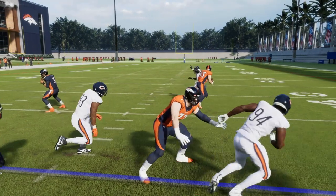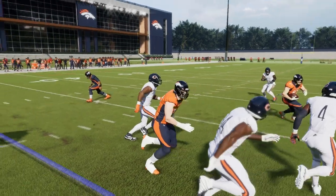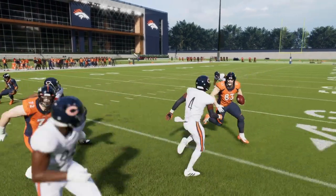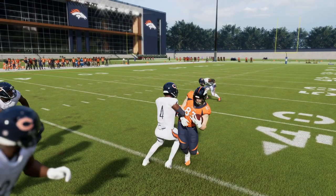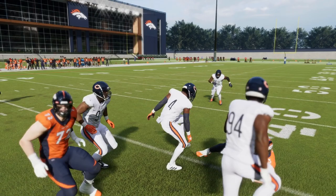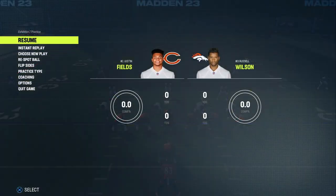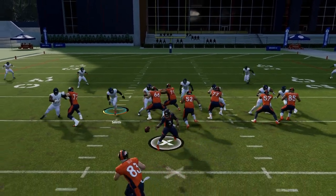But we click on and immediately do the hit stick with Eddie Jackson. We're probably not going to get a fumble with Eddie Jackson because the opponent we're hit-sticking weighs more than Eddie Jackson — but sometimes it'll work out in your favor. I try to hit stick every single time I have the opportunity.